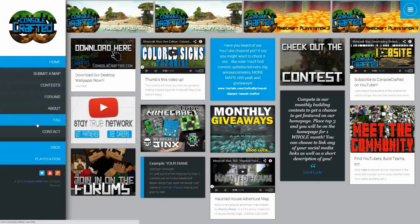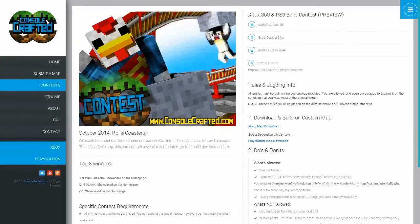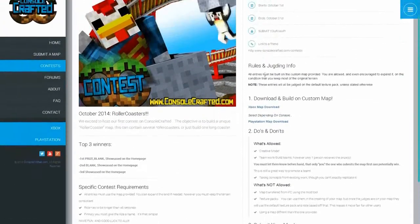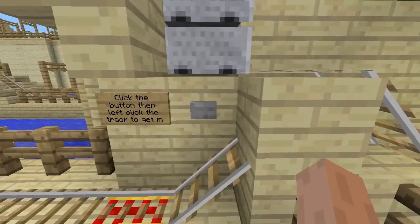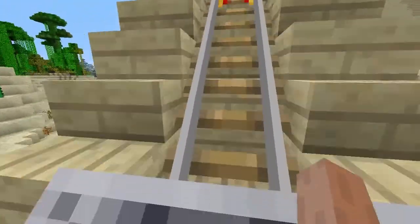What is going on guys? If you guys have not already, make sure you head on over to consolecrafted.com — it is your best source for both Minecraft Xbox and PlayStation map downloads, as well as a bunch of other good stuff, such as a build contest, which is what I'm gonna go over in this video today. Let's get this started.